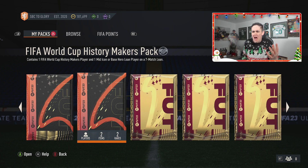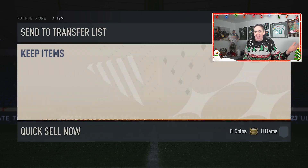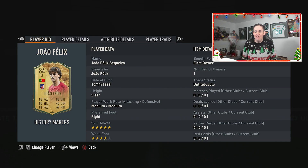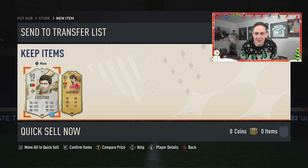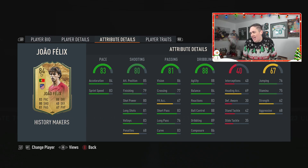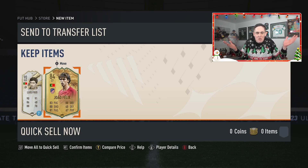You also get a base or mid-icon loan as well, if you want to try that for seven games. Here it is — we've got João Félix! I like the card, and ironically we've got Figo in there as well. I like the card design, five-star, four-star, medium, medium. It's pretty much just an 84-rated card, but it looks cool. That's probably not a bad one to get — free fodder even at worst case.